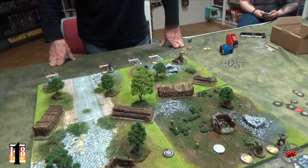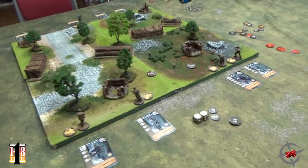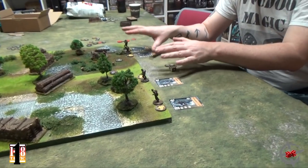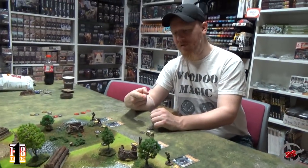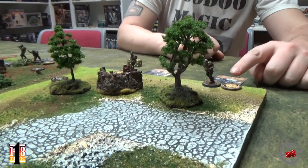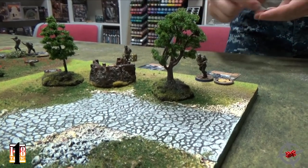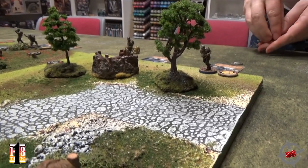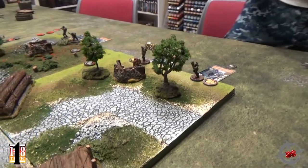Those are all my tokens spent and the turn now passes to my opponent. Since you have so much opportunity fire over here, I'll focus on something else. I'm going to start with Frank Williams. He has a move of 5 and an opportunity fire of 2-inch radius, and he can aim for 2 extra dice. I'll start by moving him up to 5 inches into base contact with this cover.